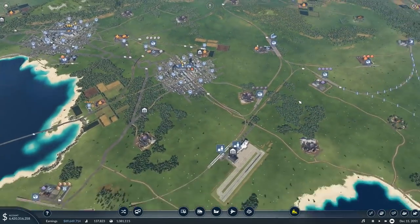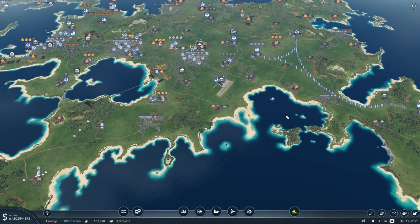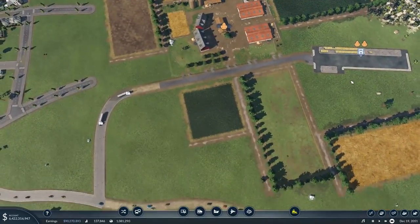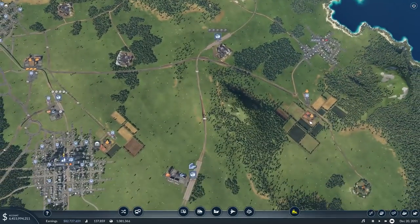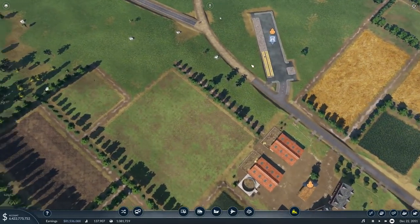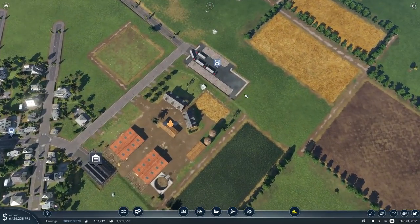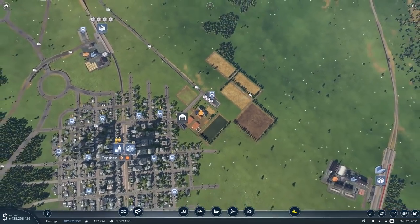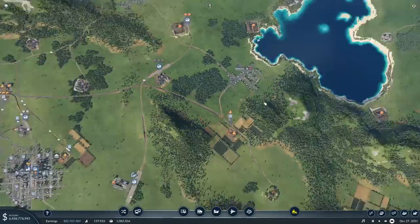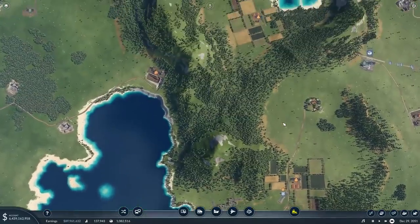We've got our first set of vehicles approaching over here which will space out the others and give them time to restock. See how there's no one waiting here right now - it's now replenishing beautifully. There'll be a long wait before the next vehicles make their move over there. So it's all good, we're going in the right direction.